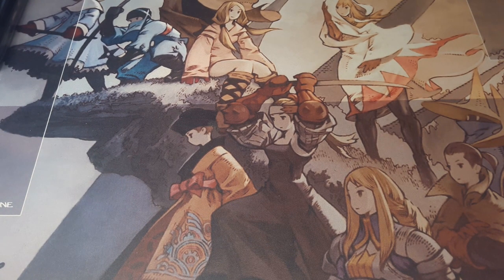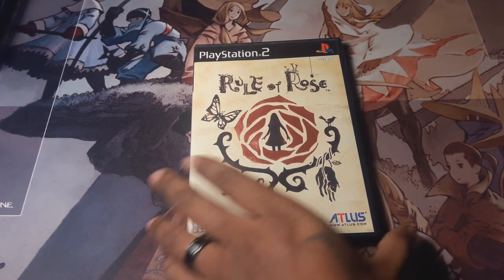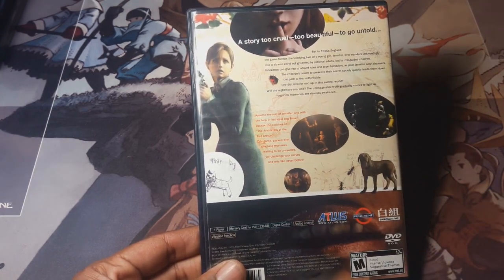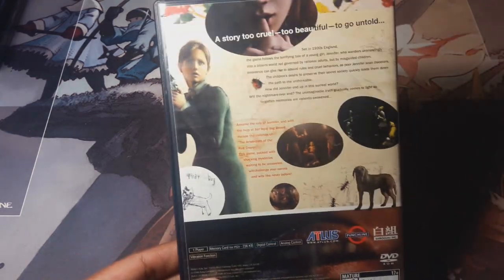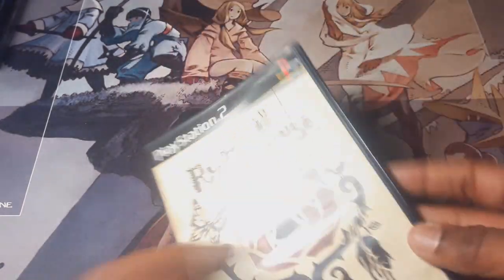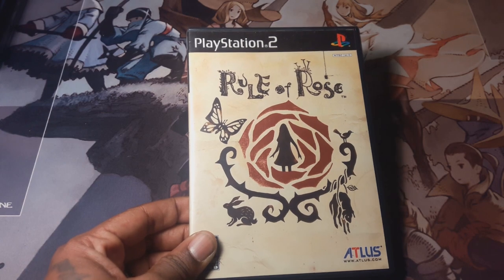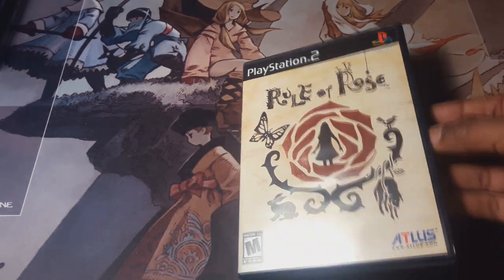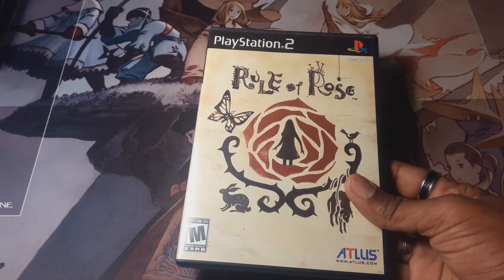Next is a game that's really hard to find — Rule of Rose. It's a survival creepy horror game with kids committing murder, where you're trapped with a girl and her dog. It's not scary in a jump-scare way; it's creepy and weird — children with masks, knives, and puzzles doing things they shouldn't be doing. This game was banned in several countries, so it's really hard to find and you'll pay a premium. Luckily I found it at a GameStop for 20 bucks — and the story of how I got it is interesting because the person behind the register wouldn't sell it to me.